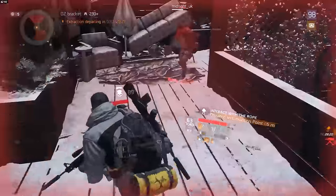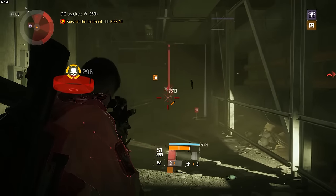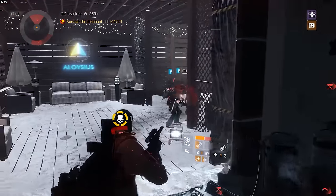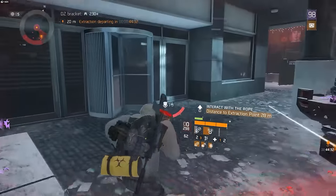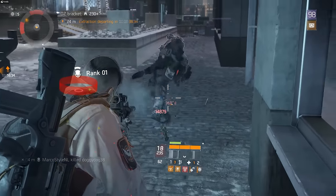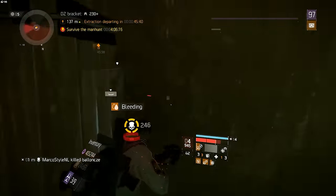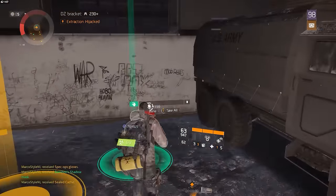One last tip for playing solo — use grenades very wisely. Frag grenades and stun grenades can be your best friends. Especially if players are pushing in on you, throw grenades around corners or drop them on the floor and keep running. Your opponent might not see it or sees it too late, and if they step one inch too close it's a free easy kill. Do all these things right and you'll find yourself taking on two, three, or even four players at times, and you'll end up with a lot of free loot especially from hijacked extractions.